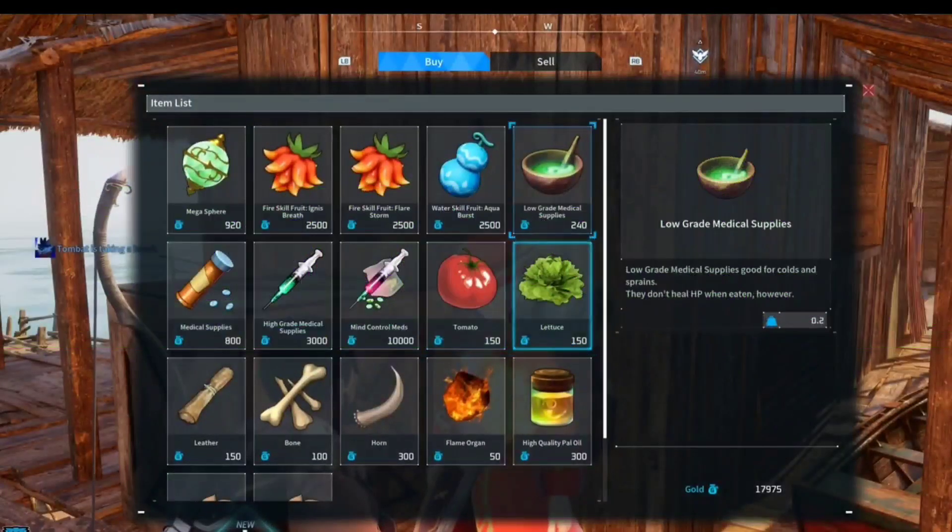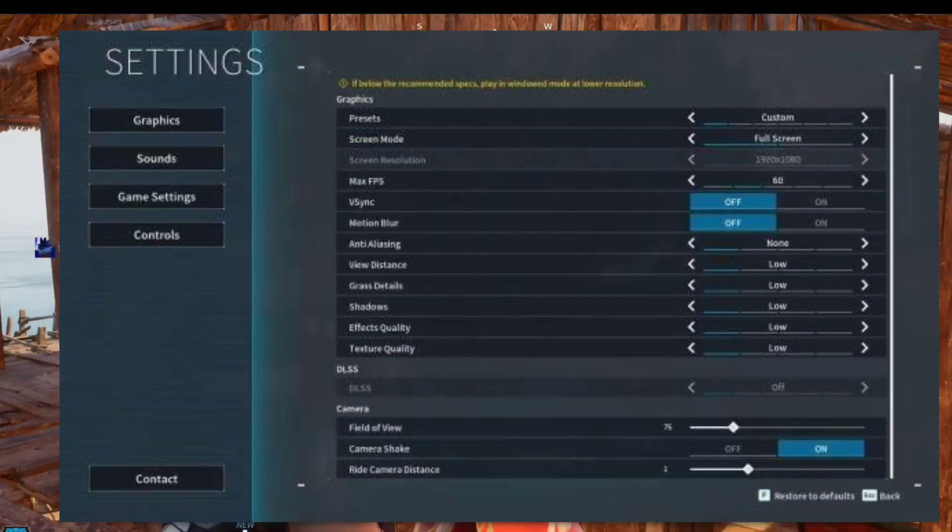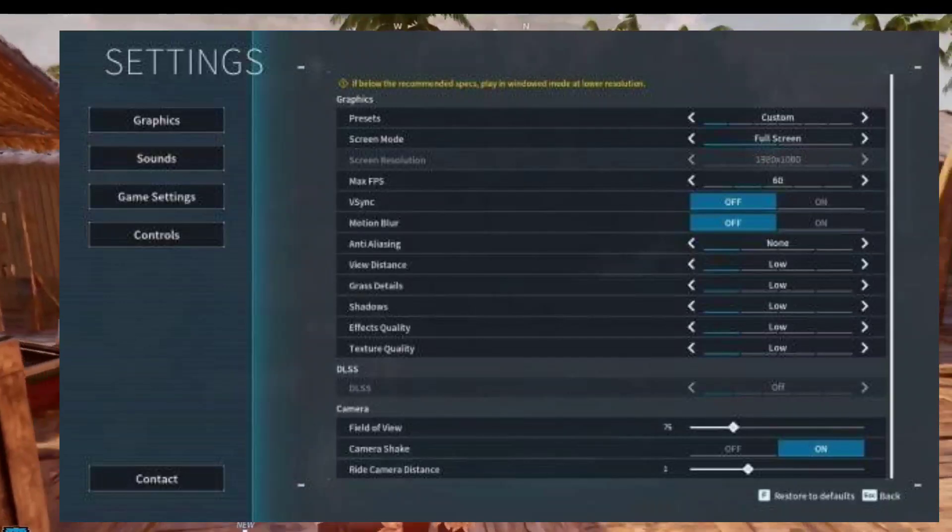3. Optimize in-game settings. Adjusting in-game settings can have a significant impact on RAM usage. Lower graphical settings, reduce draw distances, or disable resource-intensive features to optimize performance on systems with limited RAM.